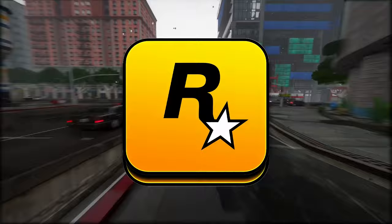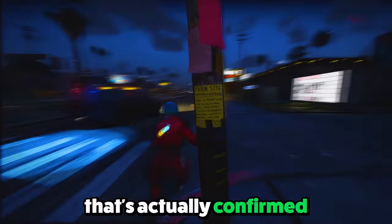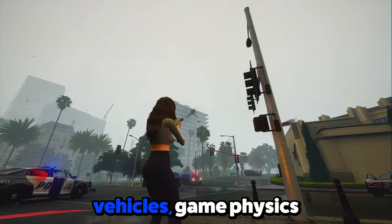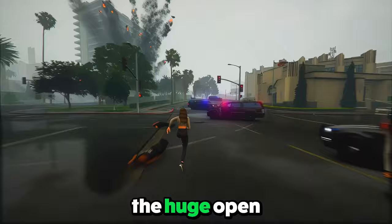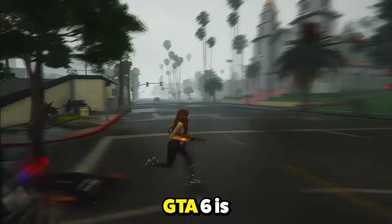We've got a list of stuff that's actually confirmed for the game. The game isn't coming out anytime soon — Rockstar Games is still working hard on it — but thanks to some leaks, we've got some inside info on what to expect. We're talking vehicles, game physics, and the main characters Lucia and Jason. Plus, we've got details on the map, the huge open world, activities, and all the weapons you can play with. There's also a bunch of cool stuff going on with NPC AI, RPG elements, and some new gameplay features.